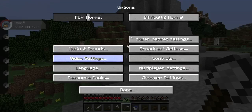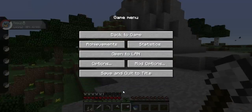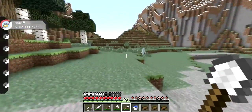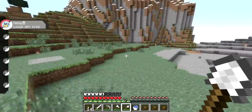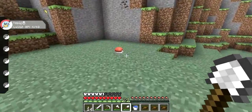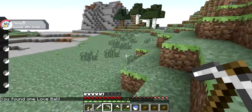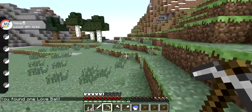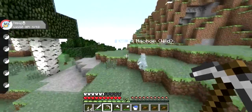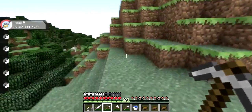Actually I'm going to turn my render distance down just to see if I can improve the frames a little bit — there we go, turn it down to 10. I normally play with it on like 20. I used to play with it on max when I used to play just the default. Well, I suppose this is cool because we're getting a lot of pokey loot I suppose, and I do believe there are like Pokémon temples and stuff like that which you can loot.